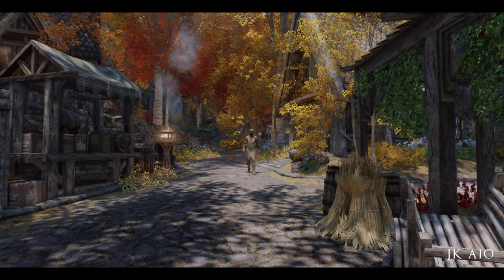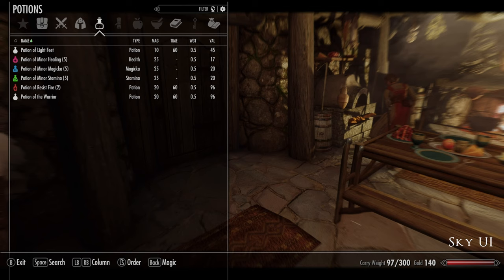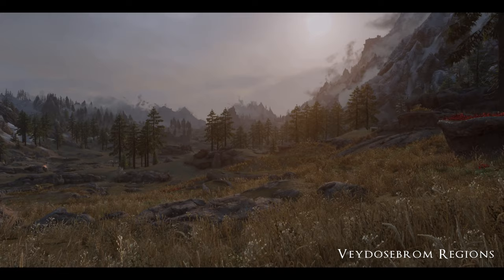Next up, SkyUI — this completely transforms the game menu system. It brings it up to a modern standard, makes the game really easy to navigate in the menus. It's even Todd Howard's favorite mod. Veydosebrom Regions is my favorite grass mod — it gives each zone a unique look and feel but stays true to the game.